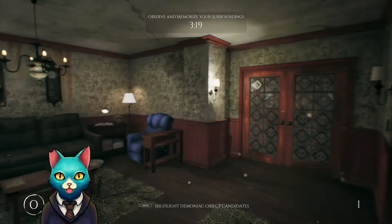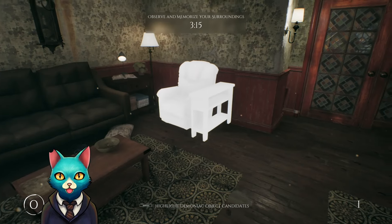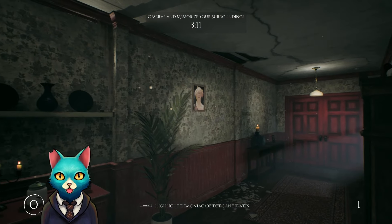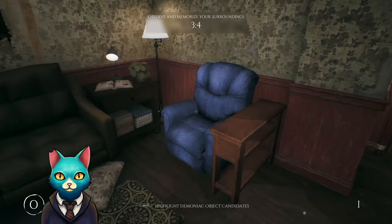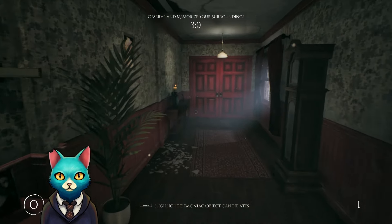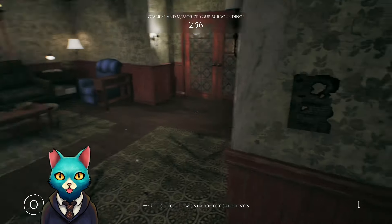All right, we are in the observed phase. We have to look at that poster, that chair, and that picture. So we have: beautiful hair man, blue recliner with a long table and no books, and round face girl. All right, let's go.